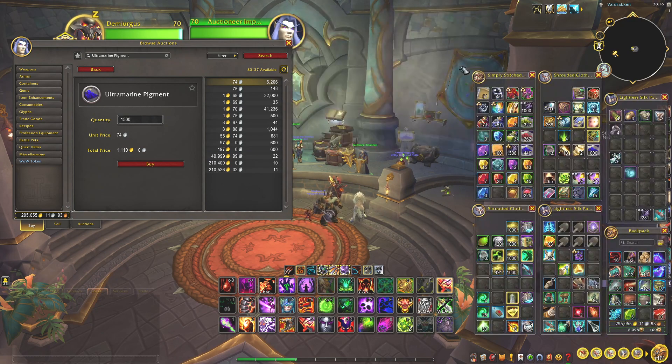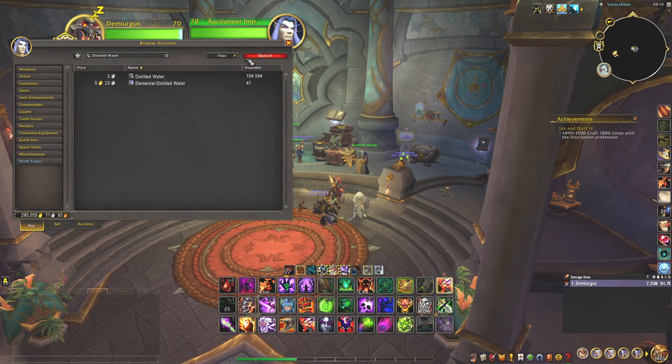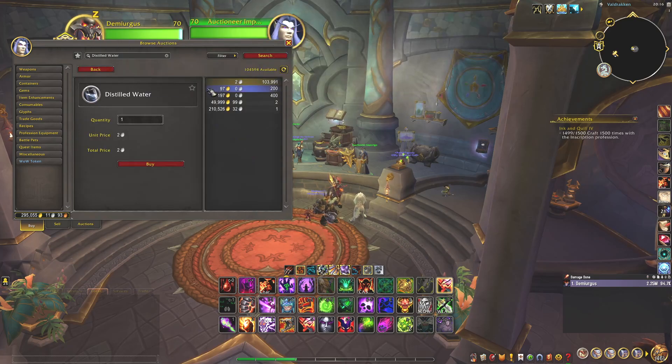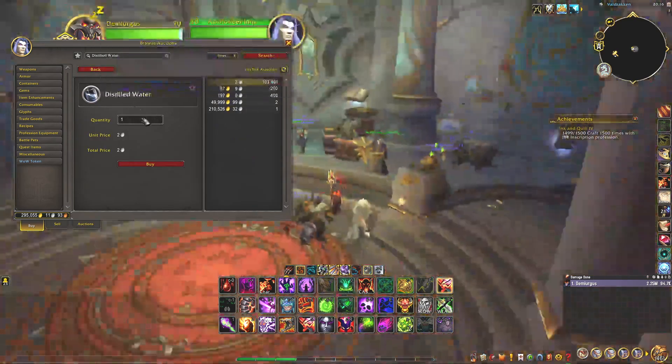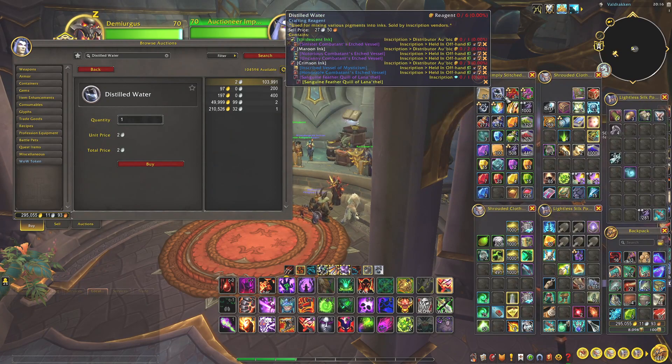When you want to buy these, you can buy from the vendor — the inscription vendor. It costs 4 silver for 20 of these, so it's not worth buying from there. Overall, we would probably land at about 1500 gold total.